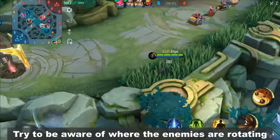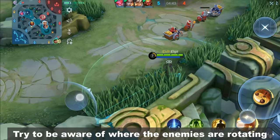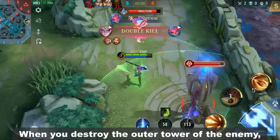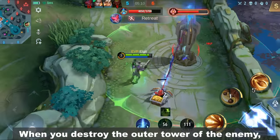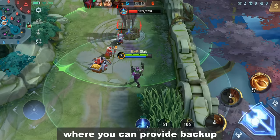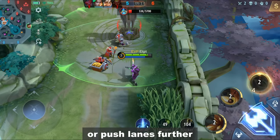Try to be aware of where the enemies are rotating so you can anticipate when they will try to gank you. When you destroy the outer tower of the enemy, continue defending your tower and look for opportunities where you can provide backup or push lanes further.